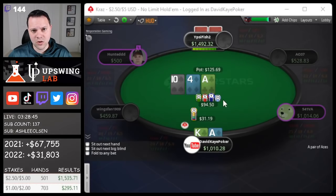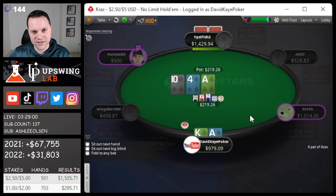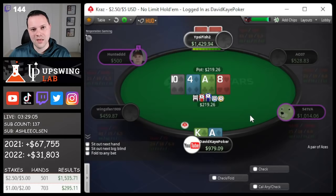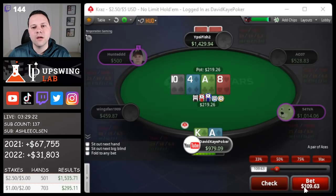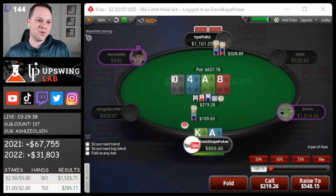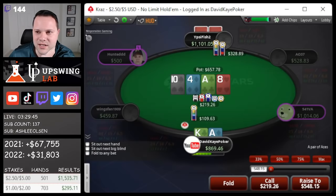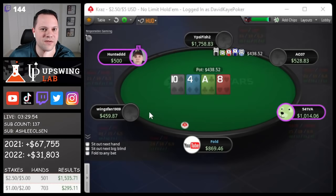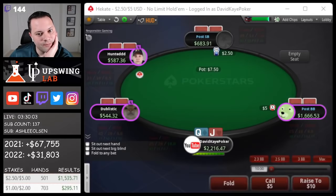Under-the-gun opens, we 3-bet ace-king and get called pre. Flop top pair top kicker and we start with a small bet — pretty deep here at 200 bigs effective. He makes a small raise, we just call. Already a little concerning but at least it's a small size. There's not many draws out here. They do check-raise the flop a decent amount which makes it a little better. I think we want to bet the turn. If he goes for the double check-raise it gets super scary — and he does. I probably just have to fold here. I didn't think this was happening much. Maybe I should have just checked back. If he bluffs us off ace-king here we'll just give him credit — maybe a mistake betting the turn; should have checked back and pot-controlled given how deep we are.